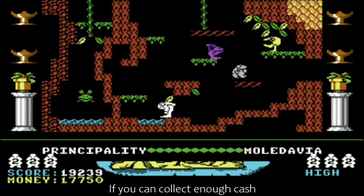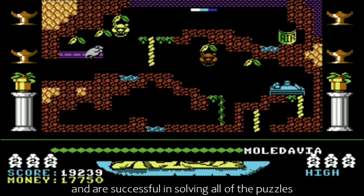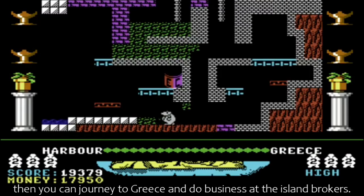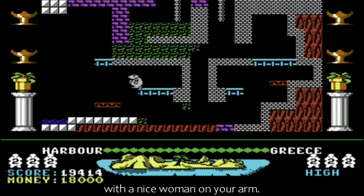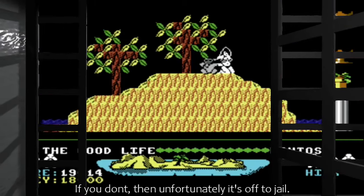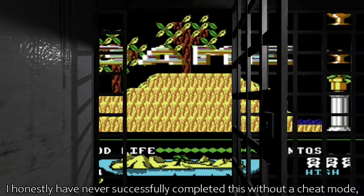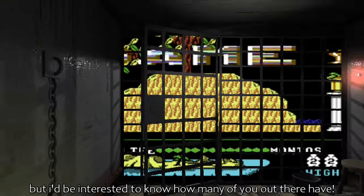If you can collect enough cash and are successful in solving all of the puzzles, then you can journey to Greece and do business at the island brokers. You'll then disappear off to your paradise isle with a nice woman on your arm. If you don't, then unfortunately it's off to jail. I honestly have never successfully completed this without a cheat mode, but I'd be interested to know how many of you out there have.